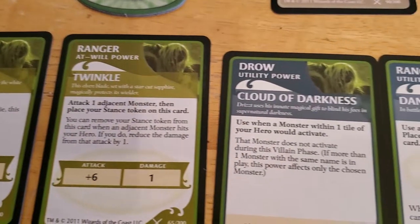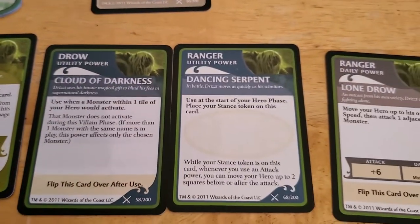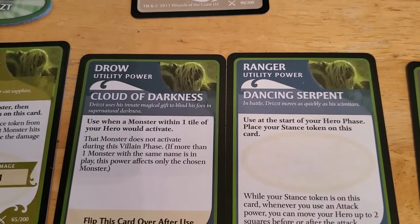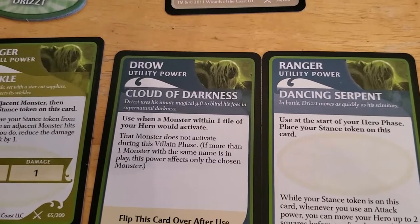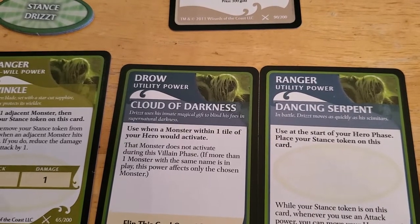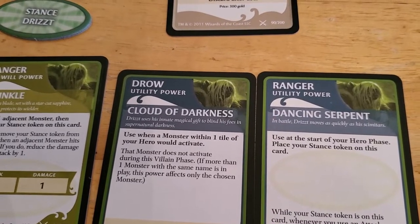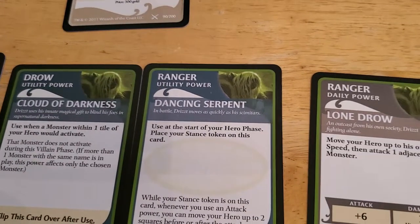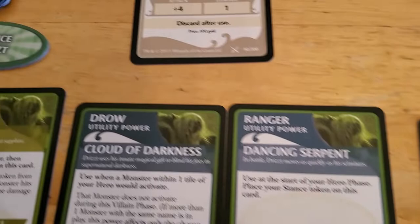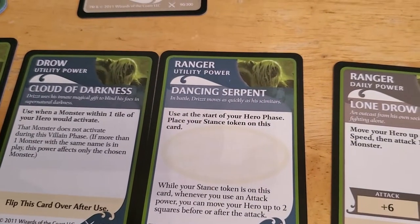Twinkle can attack one adjacent monster. Cloud of Darkness — we probably don't want to start digging into our utilities and our dailies just yet, but let's see what we have. So this one you use when a monster is within one tile. Use at the start of your hero phase, place your stance token on this card. Yeah, this is a new mechanic for me. This didn't exist in Castle Ravenloft, so I'm not quite familiar with this stance thing.